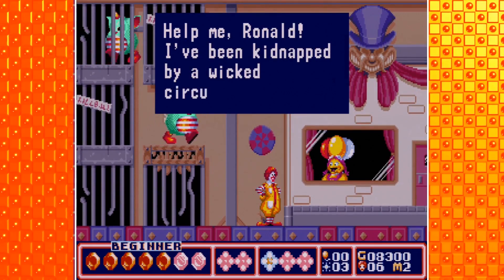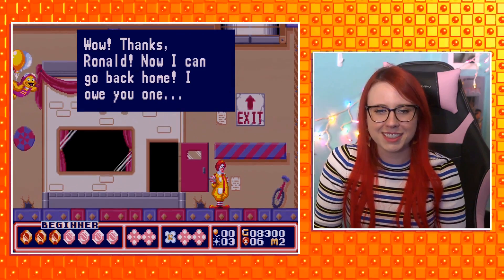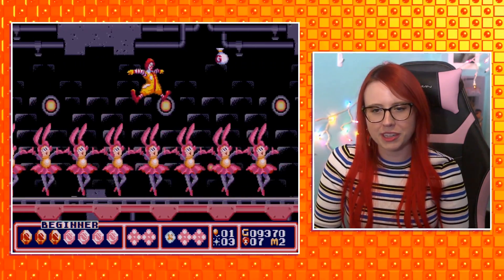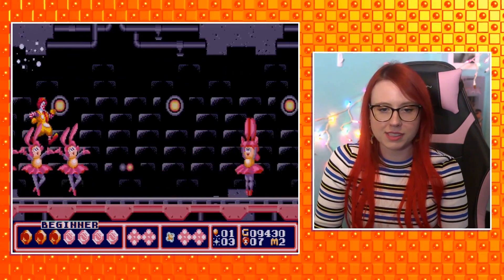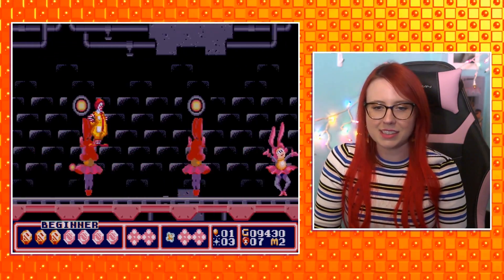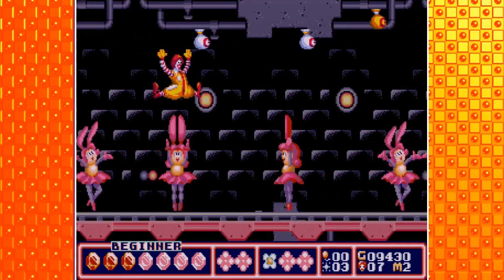Birdie! 'Help me, Ronald — I've been kidnapped by a wicked circus owner.' Poor Birdie. Look at her fly away — we did it! We're going in a tunnel. Now I feel like we've officially entered the Parodius portion of this game, because look at those ballerina bunnies — and not the Lisa Frank ones. We have to stand on the ballerina bunnies or else we die. And Swan Lake is playing! This is wild — isn't it cute? It's like creepy cute.